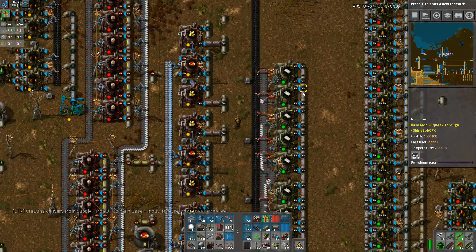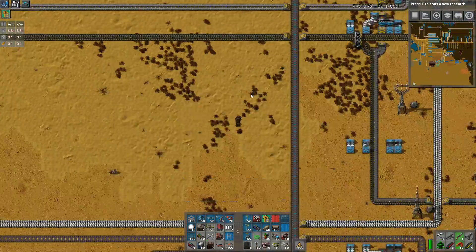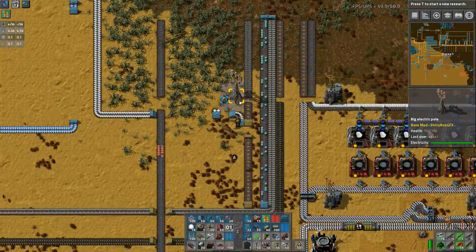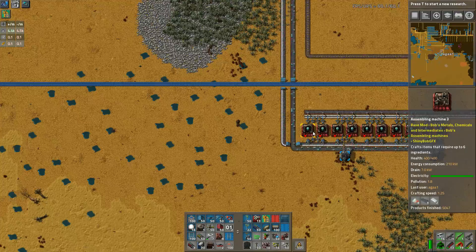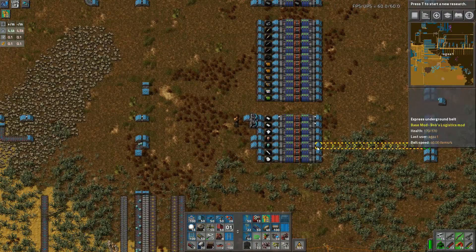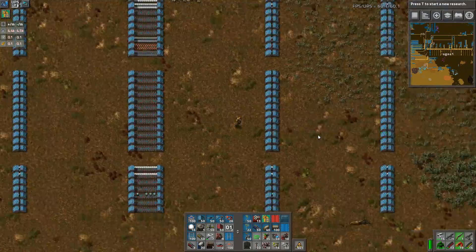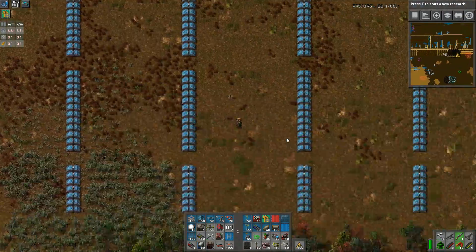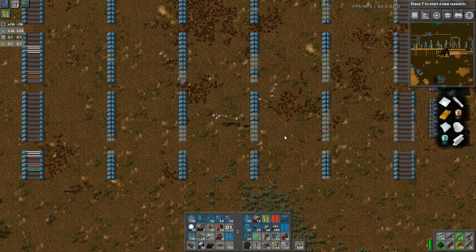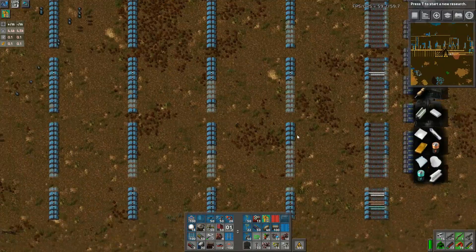There we go, the throughput is suddenly much better. I don't think this guy can sustain a full blue belt but he's doing a pretty good job - half, I reckon that's half anyway. Suddenly plastic is splitting off half here as well. It was using a ton - sort of backed up again - yeah that was for batteries, we started using a lot more batteries. I'm glad we didn't put passive provider loaders down the bus everywhere - that just would have been massive.